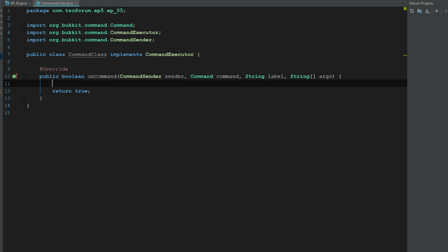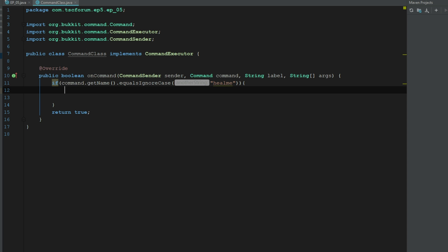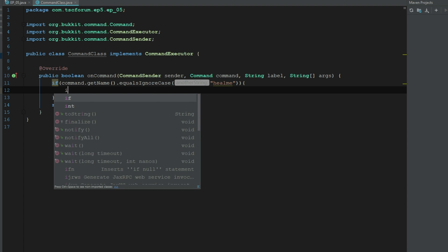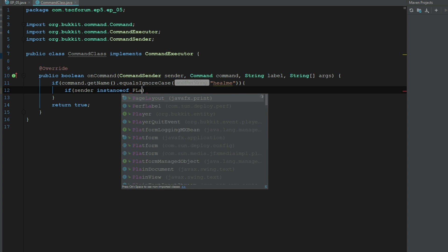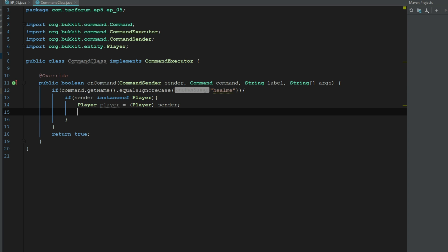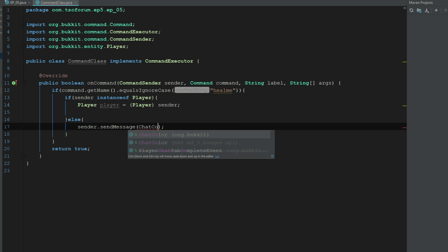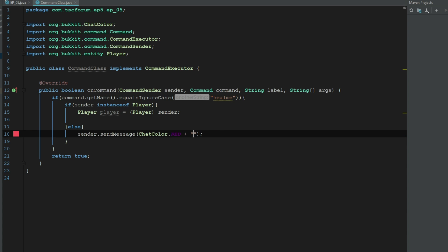The first thing we want to do is check if the command equals the one we need, so we say: if command.getName().equalsIgnoreCase("healme"). Next we check if the sender is an instance of a Player, because we want only players to send this command. If sender instanceof Player, we cast the sender to Player: Player player = (Player) sender. If not, we go to else and say sender.sendMessage with red text: 'Only players can execute this command.'